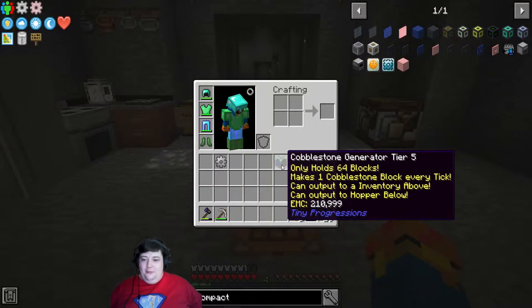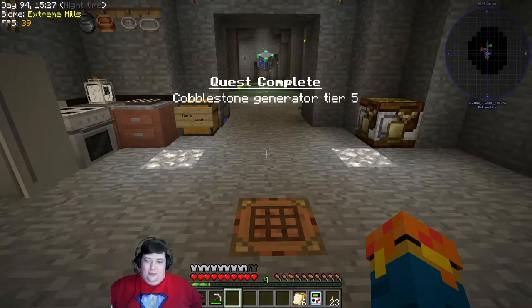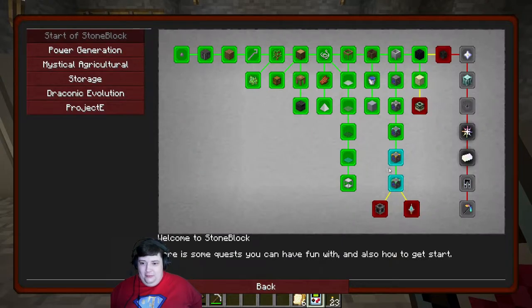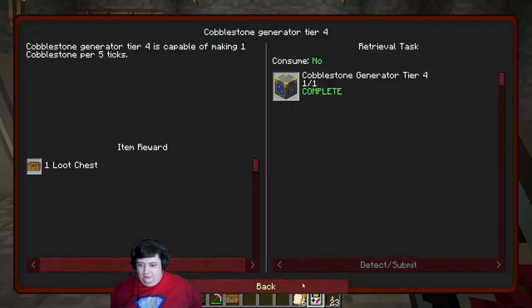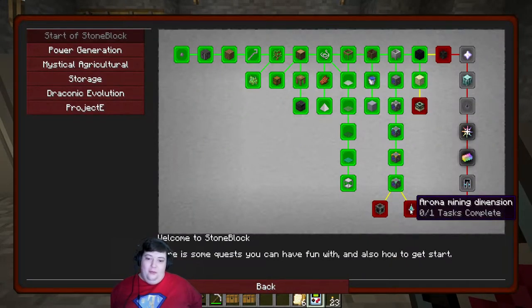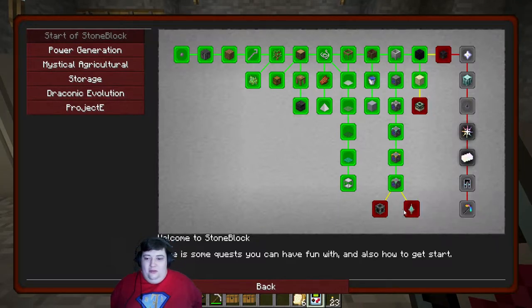There we go — one cobblestone per tick, quest complete! And now we are into doing the deep dark and the aroma mining dimension, so we'll figure those out. I don't know which one we'll do first, or whether we'll do the End or any of this other stuff first.